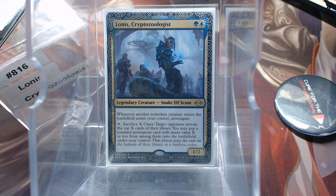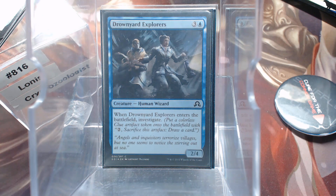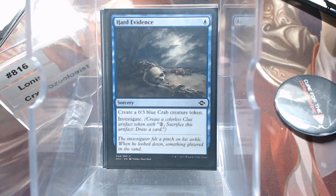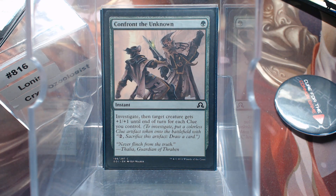We'll go through the clue stuff first — everything that I saw that had investigate on it in these two colors. So we have Fae Offering, Drownyard Explorers, Ongoing Investigation, Hard Evidence. By the way, that crab comes in as a handy blocker. I have had a chance to play this one. Confront the Unknown.